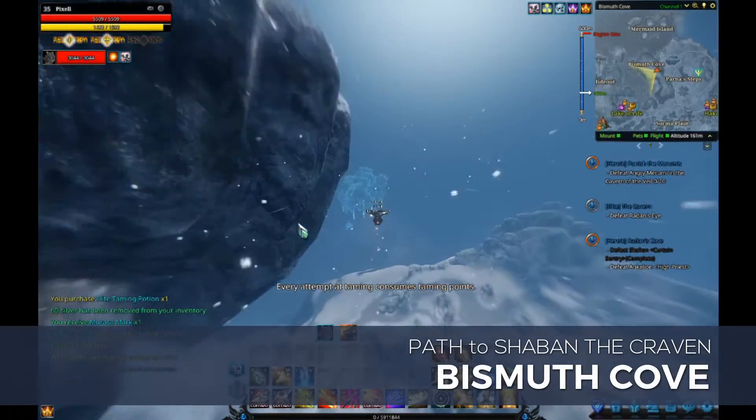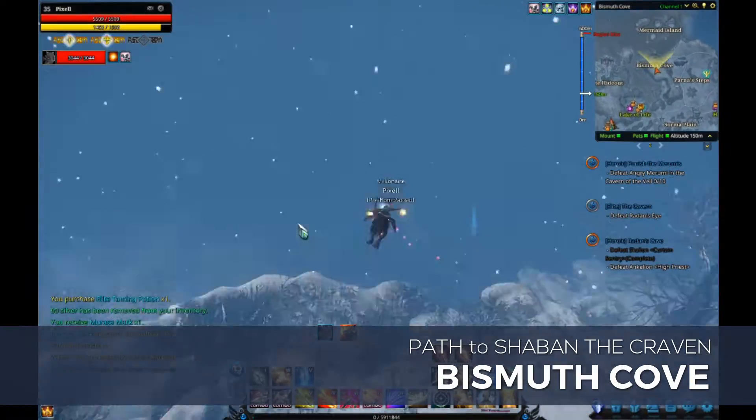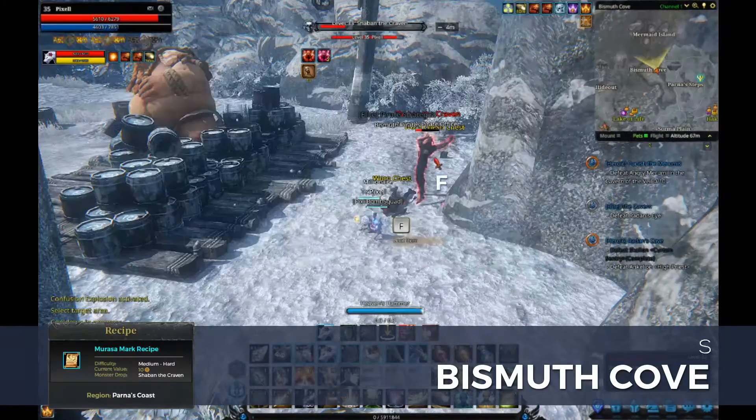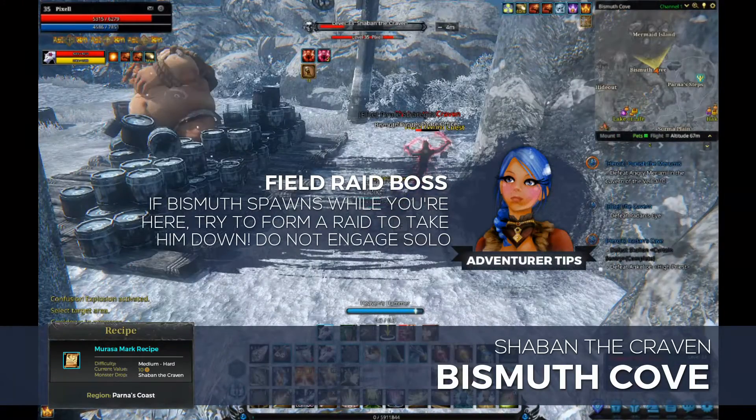Teleport to Parna Steps and make your way to the Bismuth Cove. You won't be able to fly directly into the area, so you'll have to take the pathway that leads to the entrance. You're definitely going to have to fight your way into this area.